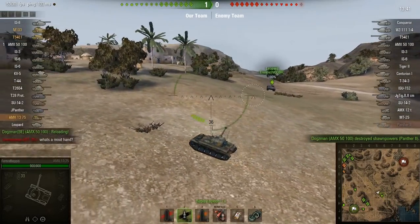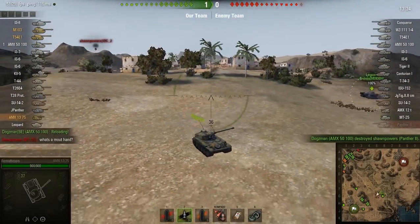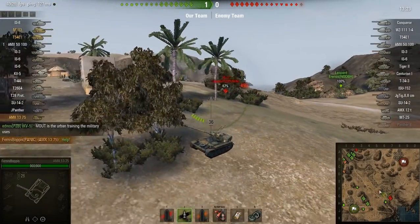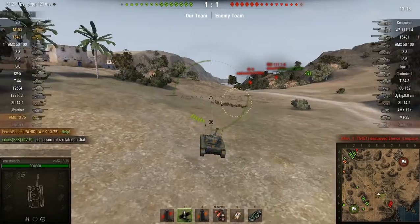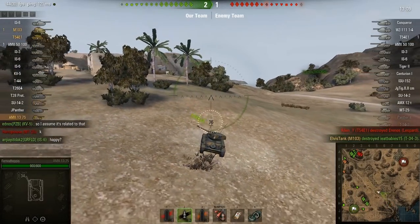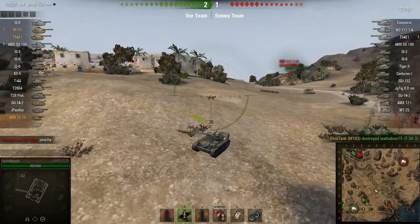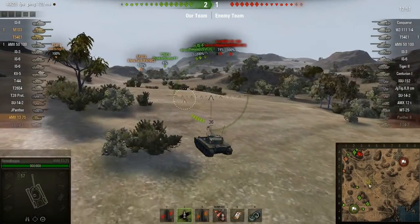First of all, the Panther 2 was killed — either the Leopard or I saw him. When I see something I get excited, because I realize what it means for our potential action. We now have two Tier VIIIs and a Tier IX that are relatively isolated on this side of the map. They killed the Leopard — the T-54E1 just killed him — so that means there were five vehicles over here and they just lost two Tier VIIIs.